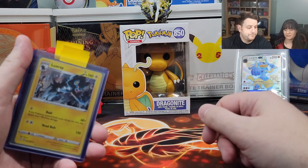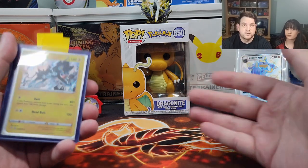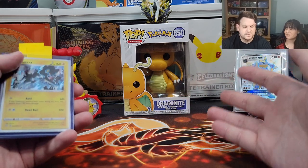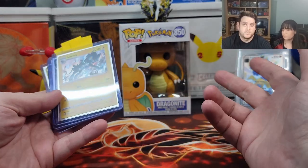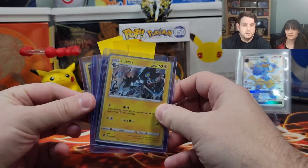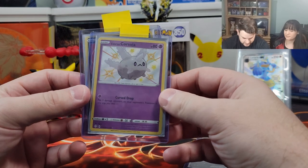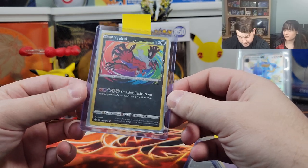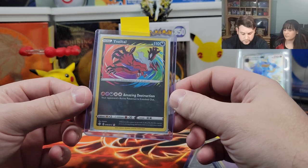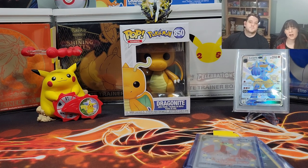So this box is weird. We did some more research online — apparently there are other people who have opened this box and had the same errors where there's no reverse holo, no rare, or it's just weird. Some people claim it's a factory error, some people claim it's sketchy. Let us know in the comments if you've ever run into this. So in today's pulls we got the Luxray, the Crobat V, the Shiny Galarian Corsola, and the Amazing Rare Yveltal. We compared it and it looks identical to our existing one, so I think it's real. We also got the promo card. Hope you enjoyed today's video — don't forget to like, comment, and subscribe, and we'll see you all next time!